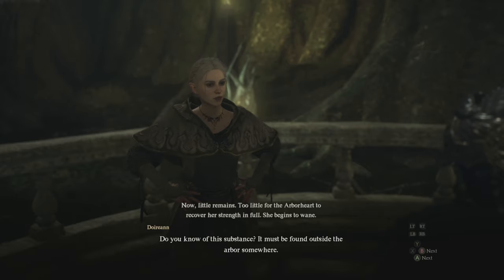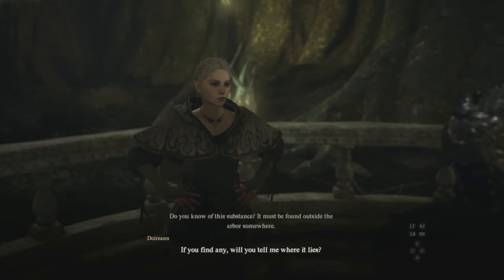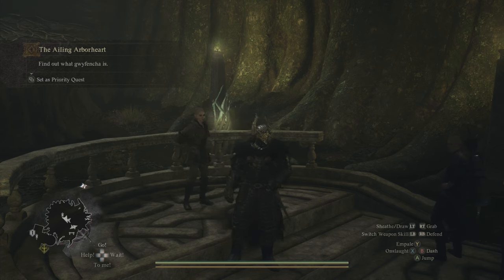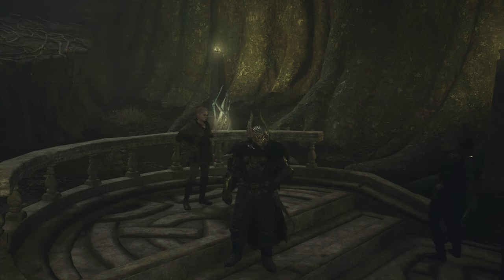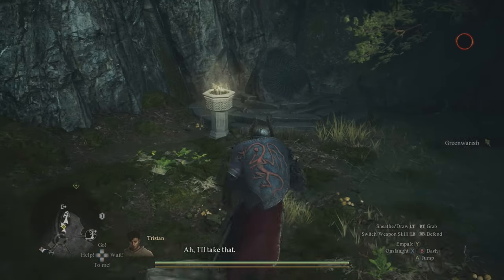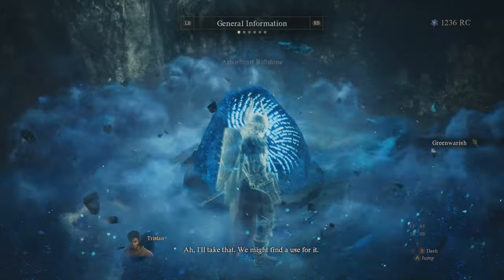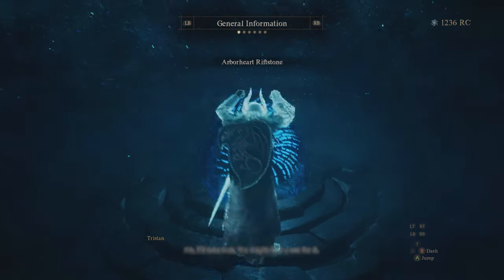The key to progressing with this quest is going to be having a pawn that speaks Elvish. If you don't, when you first speak with her, she's going to tell you about Gwafentia and you're going to have to go figure out what it is, but it doesn't really tell you how to go and figure that out. The key is having a pawn that speaks Elvish. The easiest way is just to go to the Arbor Heart Rift — it's literally right next to where we're standing — and you can go pick up a pawn in there that speaks Elvish.